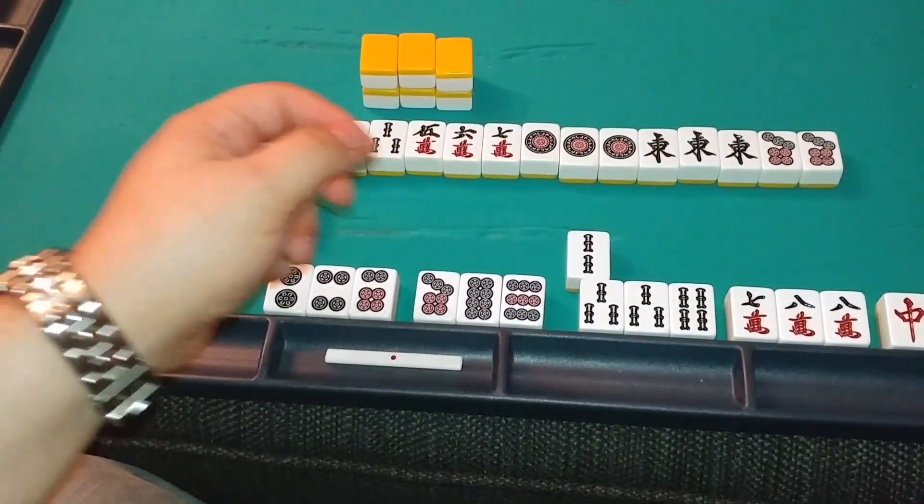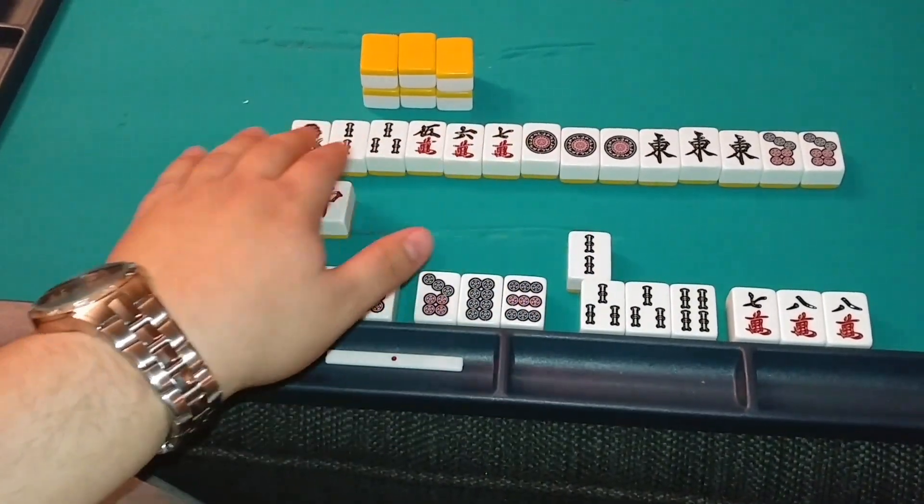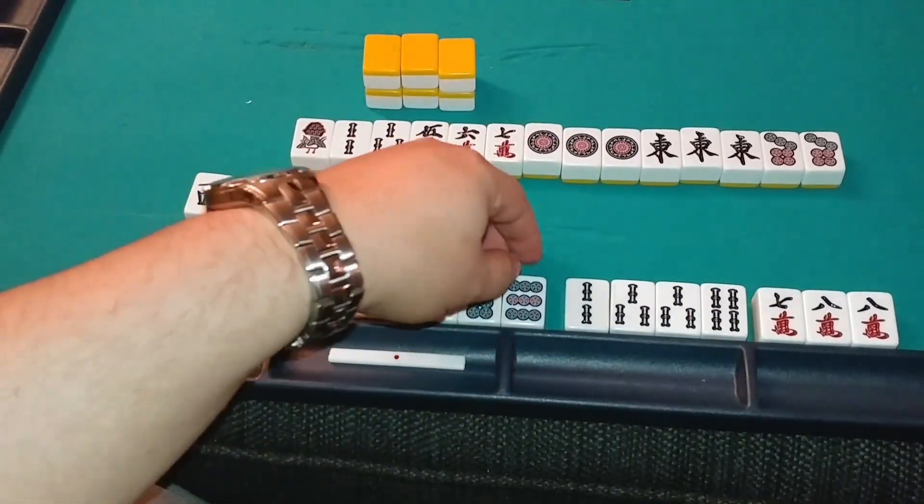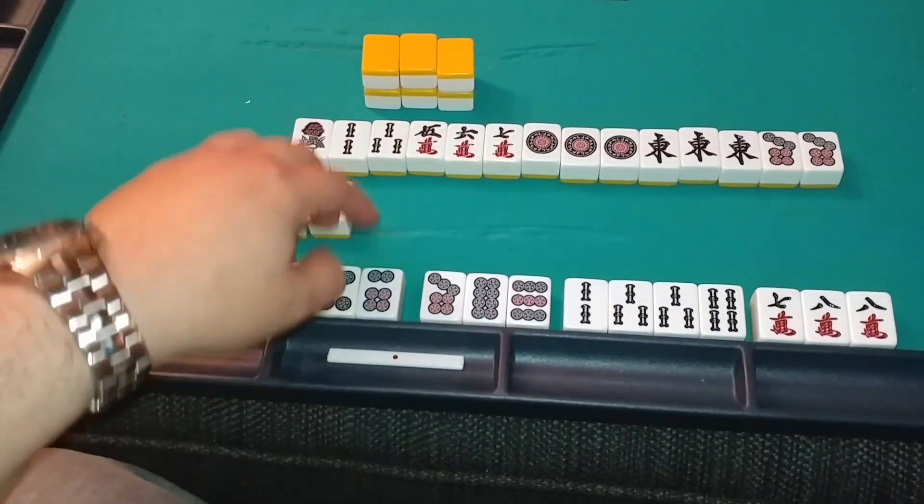As the game continues, you continue to discard tiles that aren't connected to your hand, with your goal of making four sequences and one pair, and continue to progress to make your hand a valid Mahjong hand.